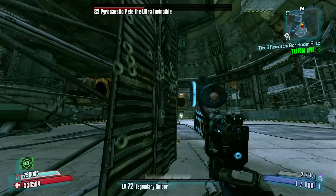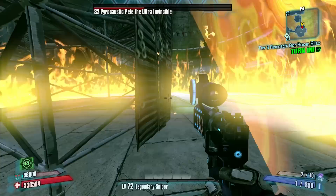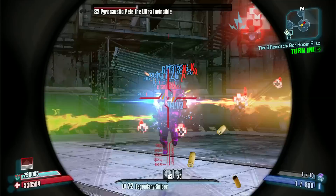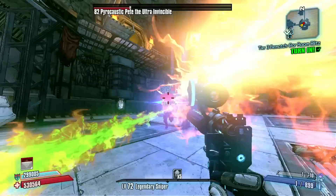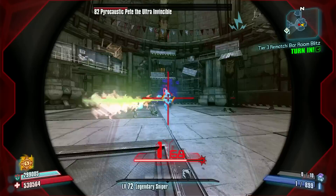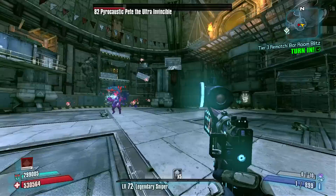So he's gonna throw out some acid lobs here — hopefully they don't damage us from that far away. And then we're going to wait out this damage over time Nova and create some space. We only have two of these slag grenades left and I just threw one of them, so hopefully it slagged him — and it did. We'll just keep whittling Pete down now. There was his first acid lobs stage, so after the next one we're definitely going to need to be behind the scaffolding again.